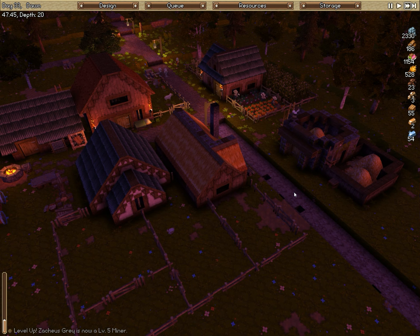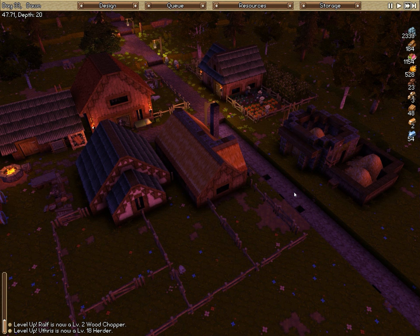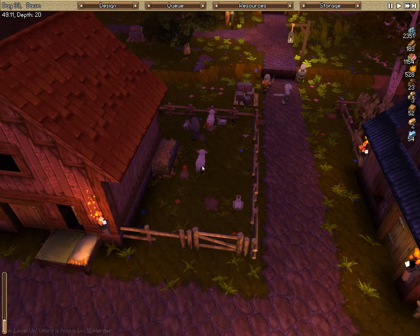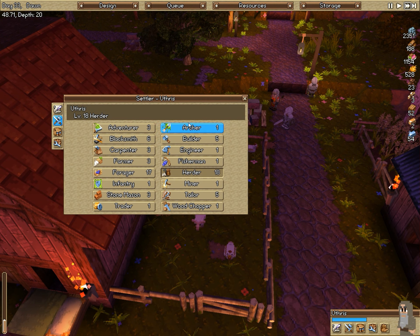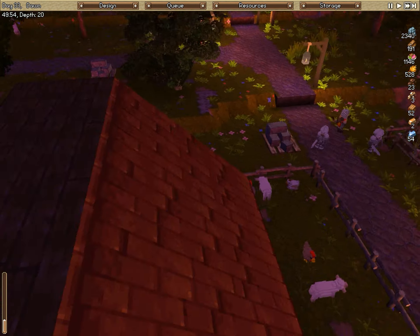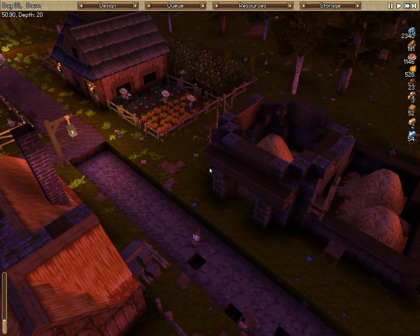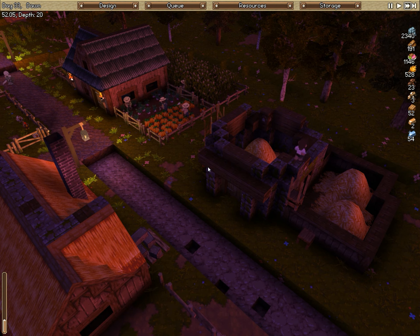Welcome back to another episode of Timber and Stone — we're on day 33. We're continuing to work on a wonderful granary; people are still off gathering resources with a bunch of lumber coming in. I just leveled to level 18 herder. I don't know why the herder levels so slowly. I did get forager up to rank 17 before I swapped, so he definitely would have been 20 by now with a single job.